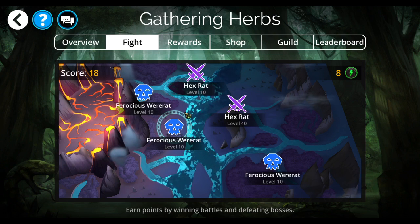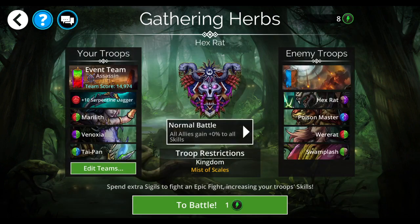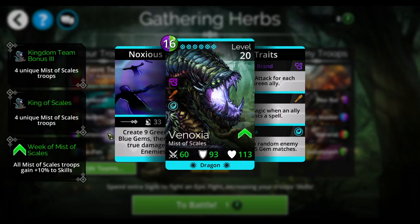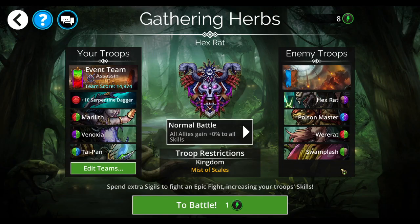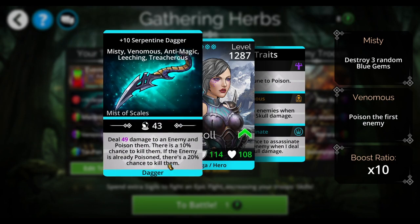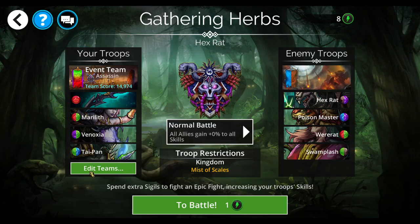On this team that I was just using — in place of Vinoxia, I would say try Mist Stalker. Mist Stalker only poisons one at a time, but what's really good about Vinoxia in here is that she poisons a random enemy on four or five gem matches. That's really helpful for this Serpentine insta-kill bonus.